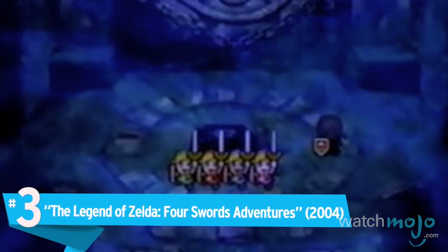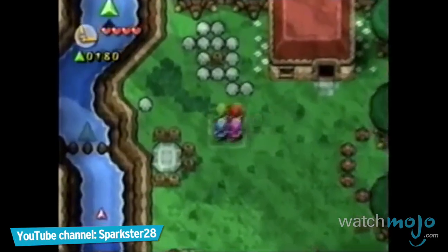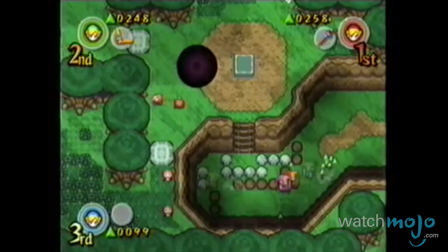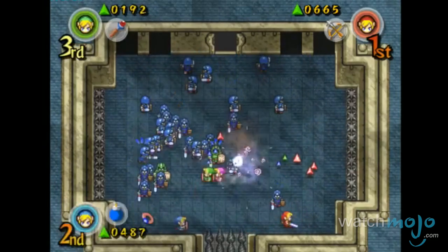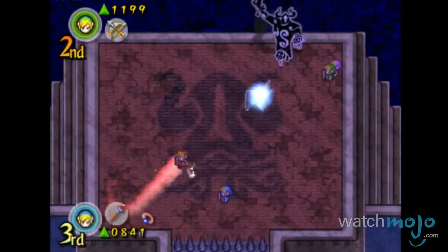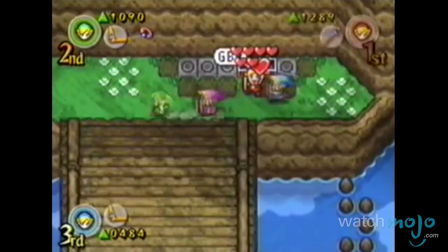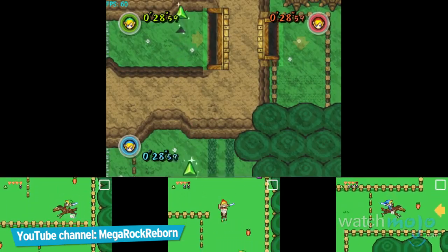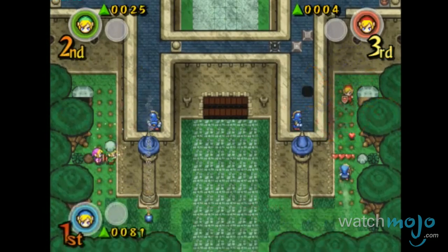Number 3, The Legend of Zelda Four Swords Adventures. When you think of franchises most known for multiplayer adventures, chances are The Legend of Zelda wouldn't even make the first round of cuts. But the series did venture into the multiplayer realm for the first time in 2004, in an incredibly unique way. An expansion of the concept created in the Four Swords side game on the 2002 re-release of A Link to the Past, Four Swords Adventures added an in-depth story and more fleshed out gameplay. Like Crystal Chronicles, it also required the use of Game Boy Advance systems via the GBA link cable for each player. If you did manage to find four others with that technology, you're in for a one-of-a-kind Zelda experience.